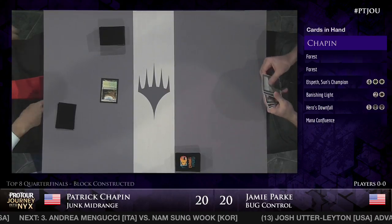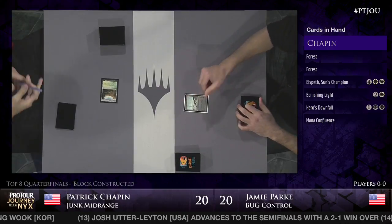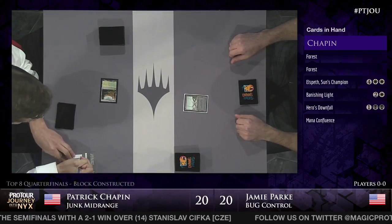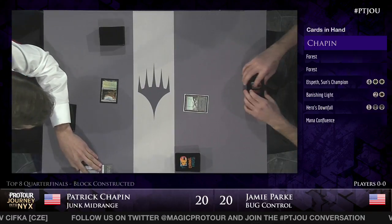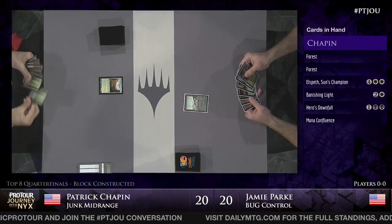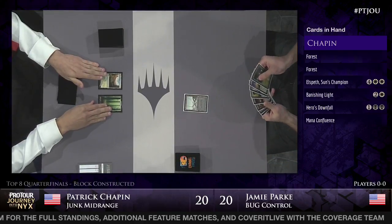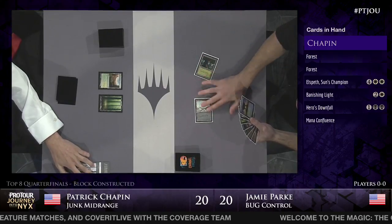In many ways, Patrick's deck is designed to prey upon midrange decks by presenting resilient threat after resilient threat. Looking at Jamie's deck, the Bug deck was designed in Josh Utter-Layton's words as 'I have no bad matchups.' Patrick has beaten up on a lot of Bug decks over Friday and Saturday. Looking at Jamie's hand, he has two lands, Sylvan Caryatid, Read the Bones, a pair of Hero's Downfalls, and Bile Blight - one of the few cards that can kill Fleecemane Lion. A pretty reasonable hand.